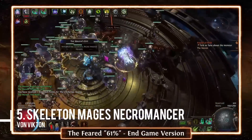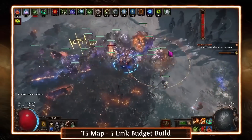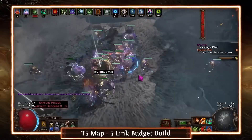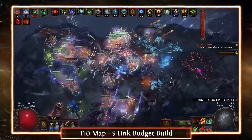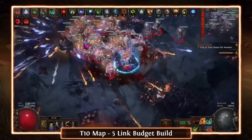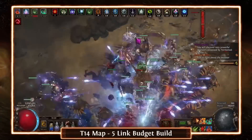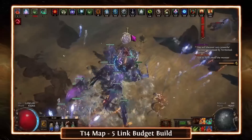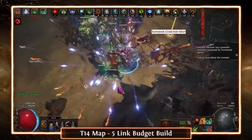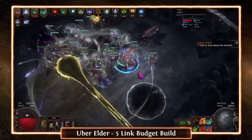For the fifth build, it wouldn't be complete without the obvious Skelly Mage Necromancer. I featured Asmodeus's build last time — I really like his guide because he has a clear explanation of how to get this build rolling, and his suggested league starter variation is quite tanky. For anyone who doesn't know about skelly mages, you use the Dead Reckoning gem to convert all your skeletons into skelly mages, cast them as you run around maps, and use the Flesh Crafter to have them essentially ignore monster elemental resistances.